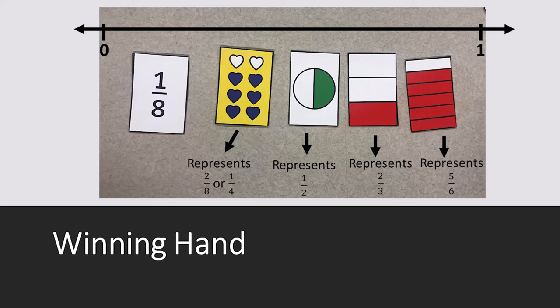The object of the game is to replace cards on your board with new cards until all of the fractions are in numeric order, lowest to highest, left to right.